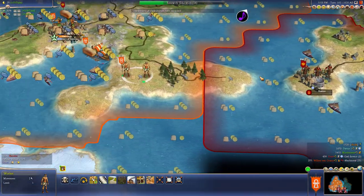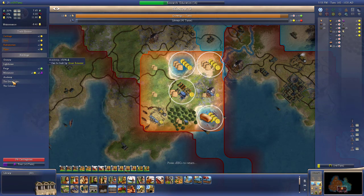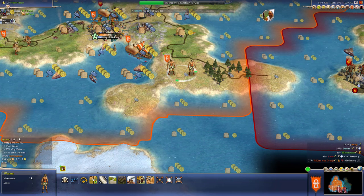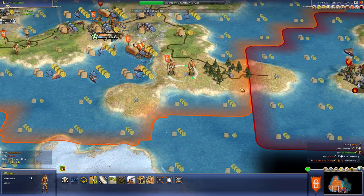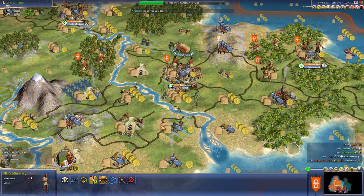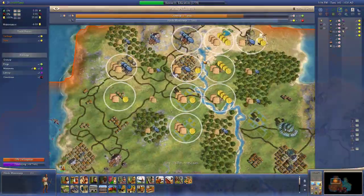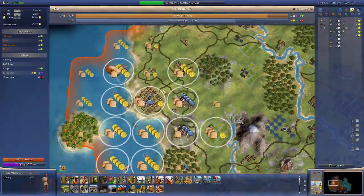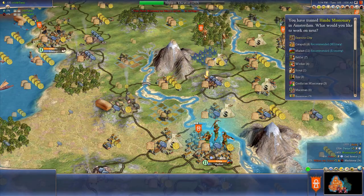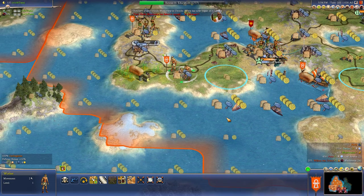You don't get culture right when you take over a great building, but you do get the other great building benefits. Our economy is really, really bad. We'll cut down this tree for Carthage. It'd be nice to get a great profit here - we'll get a lot of money here and here as well. They're getting an 8% chance - that's not very likely. We've got a missionary, another missionary - spread the word.